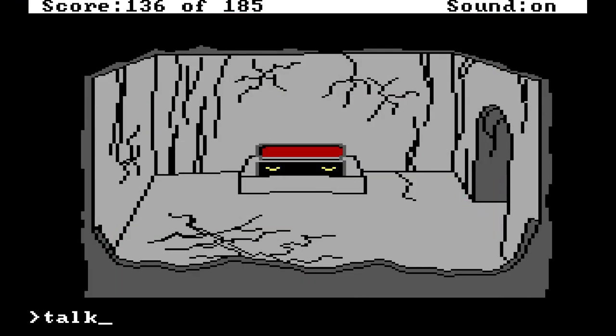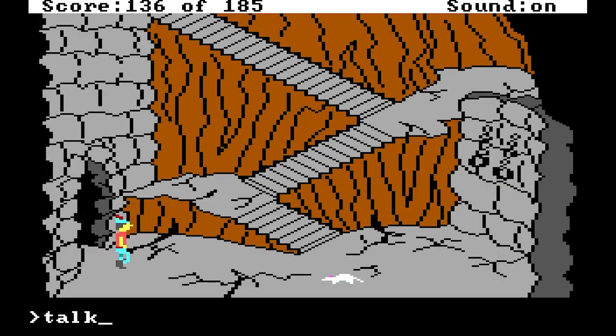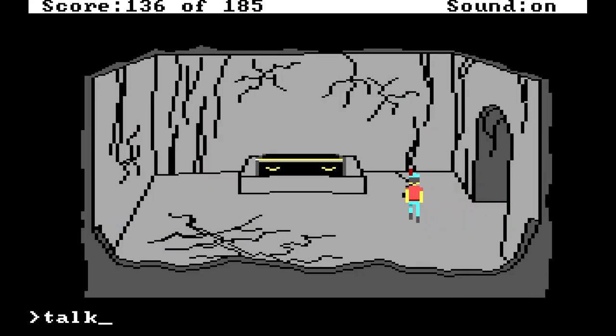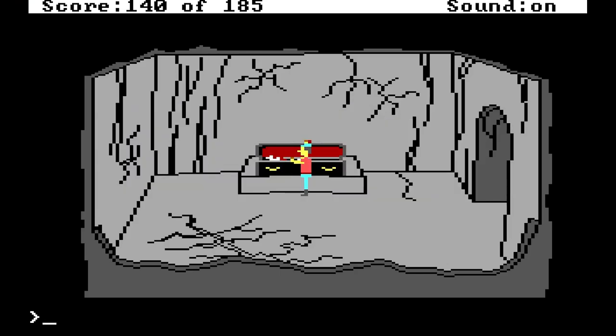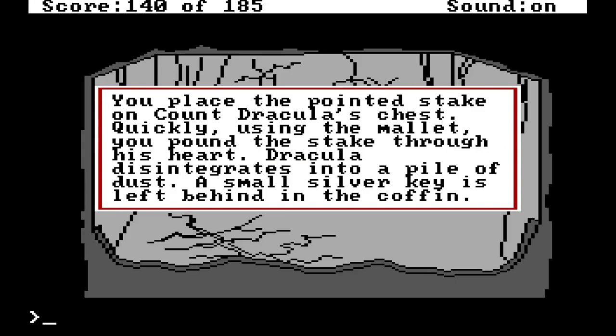Honestly, I don't think I've ever done this before, so I thought that was interesting. Did Dracula just — no, it's probably just the mouse. The coffin seems to be closed again. Open coffin — and I guess we'll kill Dracula. Just hammer right into him. You place the pointed stake on Count Dracula's chest. Quickly, using the mallet, you pound the stake through his heart. Dracula disintegrates into a pile of dust. A small silver key is left behind in the coffin.